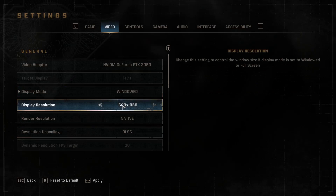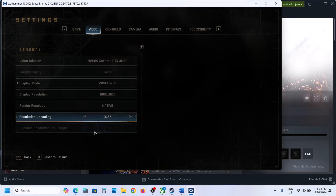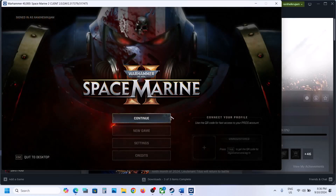Switch to window mode and lower the resolution — you can try 1600x900 or 1366x768. I'll keep it at 1600, then hit Apply at the bottom. Hit Apply and then you can check.